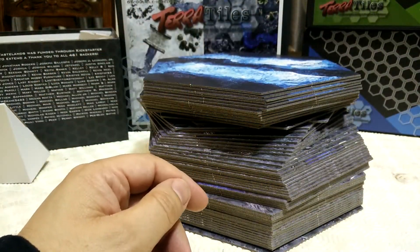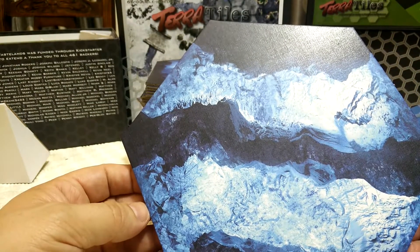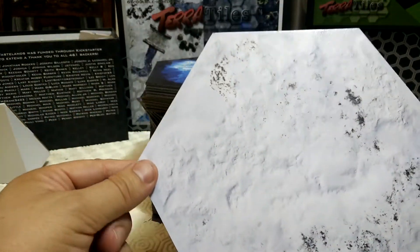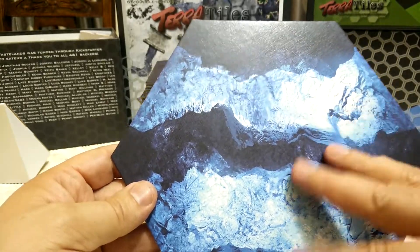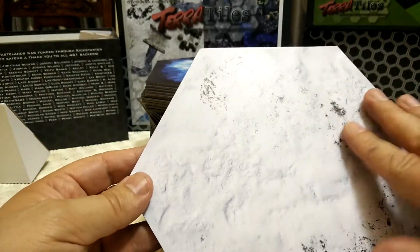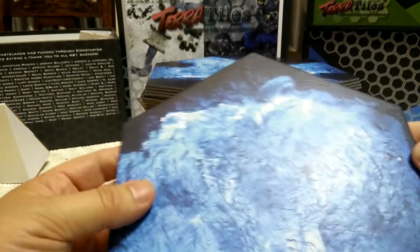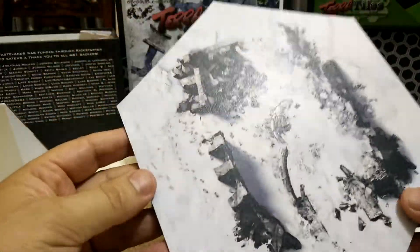So Saga, Age of Sigmar, AT43, 40K, Frostgrave — anything like that is going to look great on these tiles. Rather than the sci-fi lava plane, this is like a sort of cavern, so good for dungeon crawling, and then your nice snowy waste is really good for things like Frostgrave. There's some really nice detail — there's a little skeleton in here which is great for 28mm, though for other scales maybe not so good.